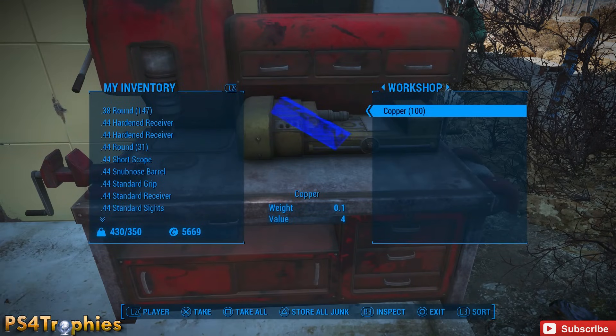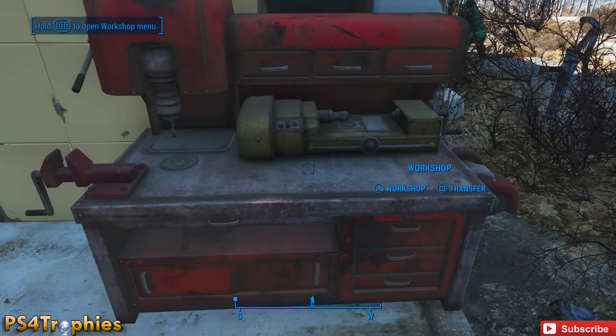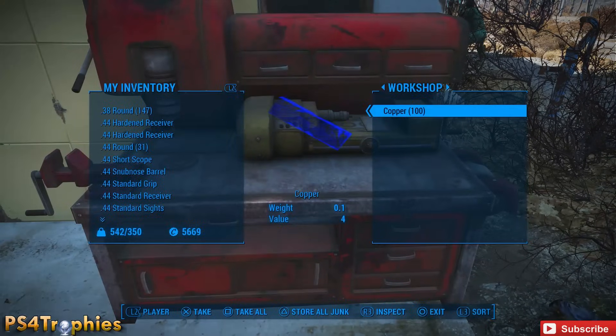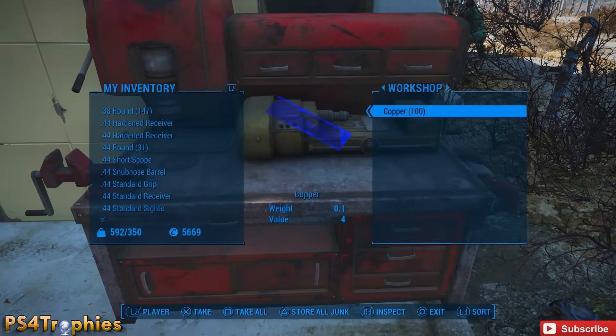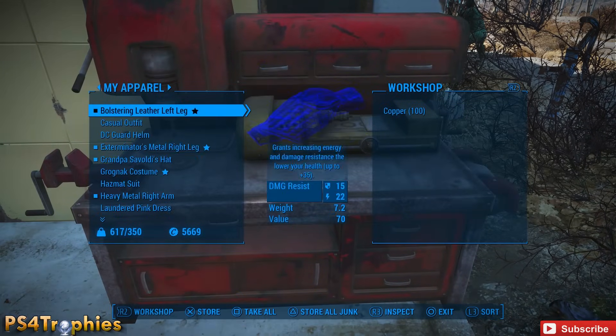Keep doing this until you have a healthy stack. You can get about 8,000 to 9,000 copper per minute, so it doesn't take very long. I'm going to build up a stack of about 2,500 — we'll skip forward to the point where I have 30,000 copper.